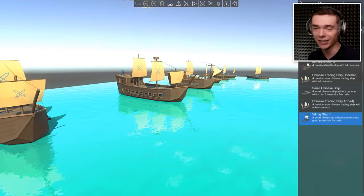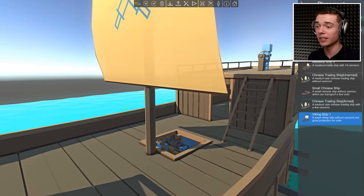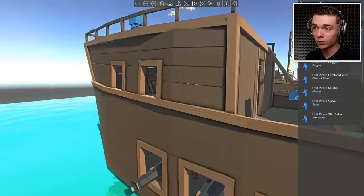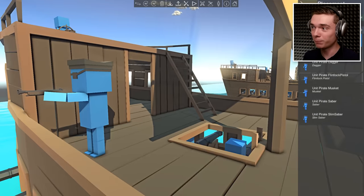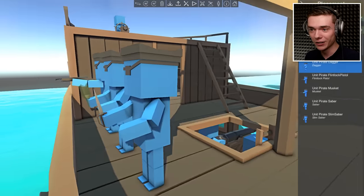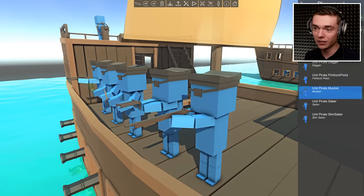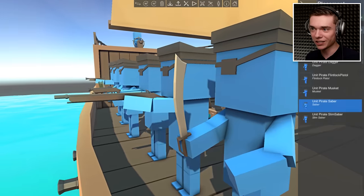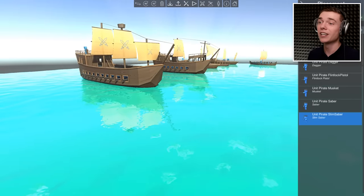If you guys are excited for this awesome new update, leave a like on the video right now. And then we're also going to take a look at the pirates, because it's not just all about the boats — you also need a guy on the boat. So let's check out the pirates. We got blunderbuss — we know this rifle from Rise of Liberty. We also got a pirate with a broken bottle. We got a guy with a dagger — a very nasty little pointy dagger. We got a flintlock pistol, beautiful! We also got a musket, which is kind of the same thing but a little bigger. Then we got the saber — it looks like a scimitar. And then we also have a guy with a slim saber. That's it for the new boats and the new pirates.